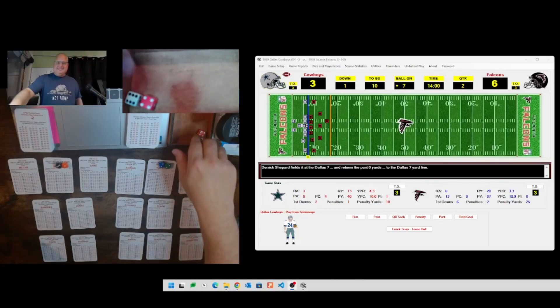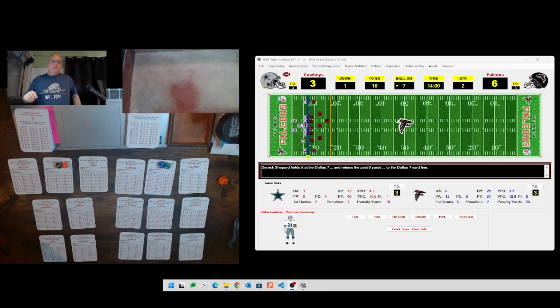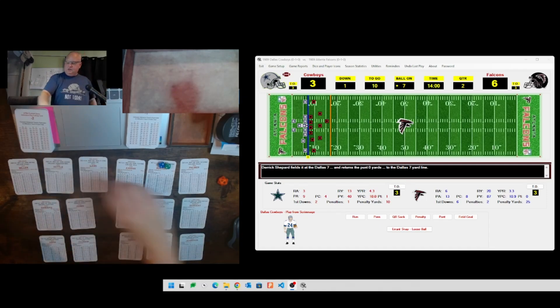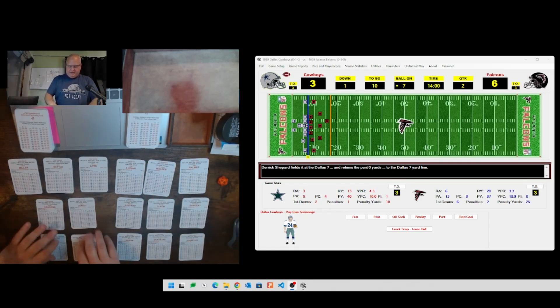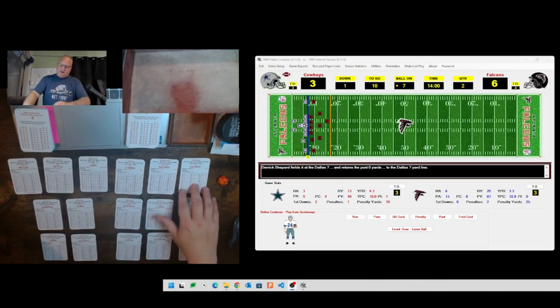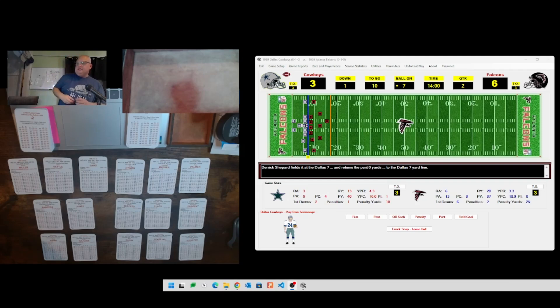We're back for the second quarter of Dallas versus Atlanta. I don't have a lot of time right now as my dog is currently outside in a mobile dog grooming truck that comes to my house about every six weeks. Let's see if I get a couple of possessions before he's done, then I'll come back and splice it together. Dallas is taking the ball first and ten on their own seven, after an Atlanta punt. It's the second quarter and Atlanta leads six to three - a battle of field goals right now.